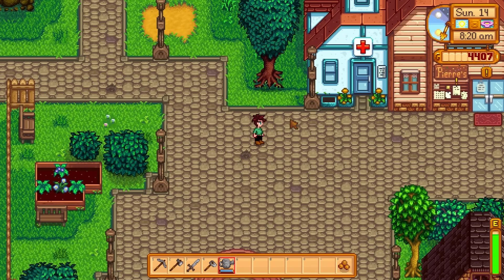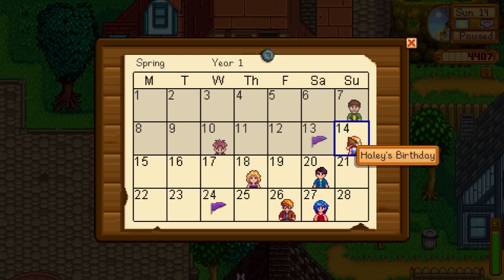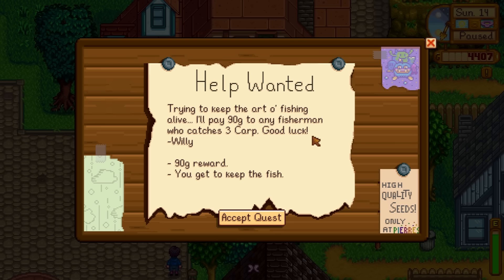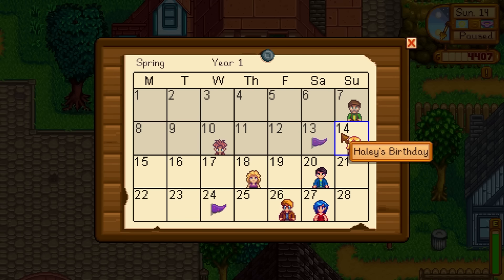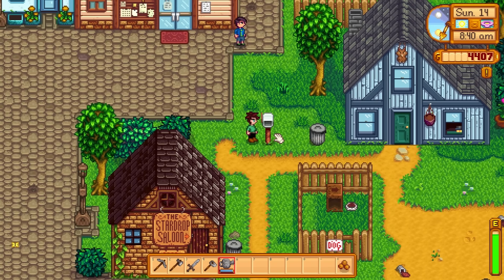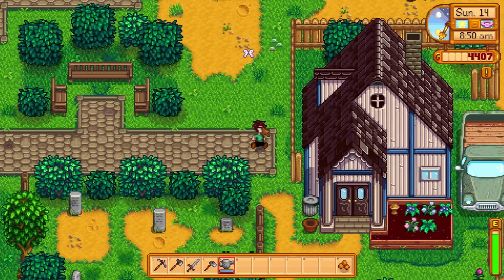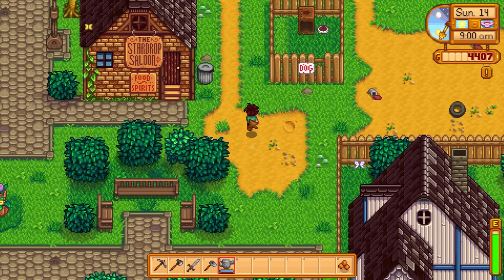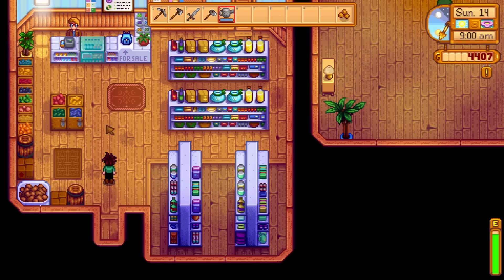I hope it's not like a Wednesday or something — that would be terrible. The quest is Haley's birthday. Three carp? No, I don't have carp. It's Haley's birthday today, so we could get her a gift of sorts. I don't know what Haley likes as a gift — probably flowers and such. Maybe we can find something. Pierre's — open, excellent, perfect. Just in time.